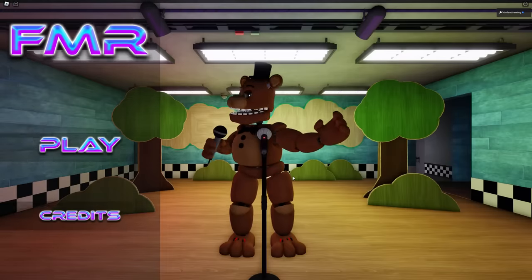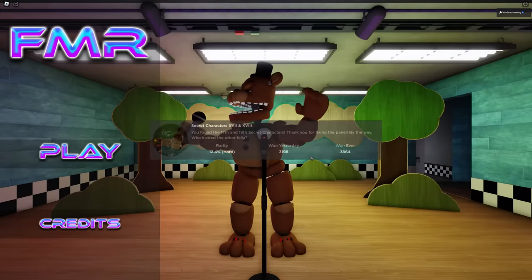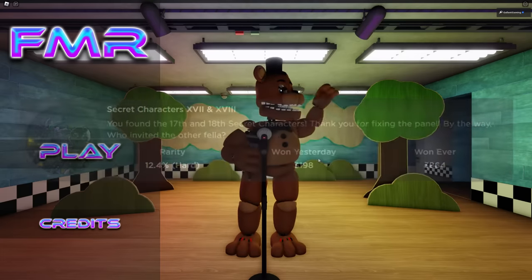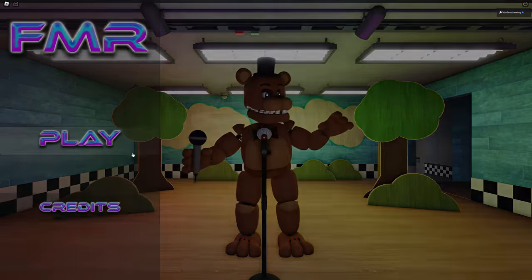Also, if you fall down there, you do die — so make sure you wait until you get the badge before doing that. The second badge is for Secret Characters 17 and 18: 'You have found the 17th and 18th secret characters. Thank you for fixing the panel. Who invited the other fella?' I don't know what that means — I guess we'll find out when we get the badge.